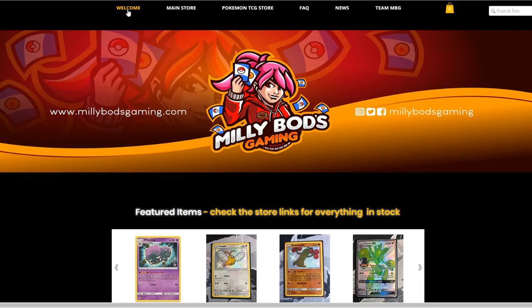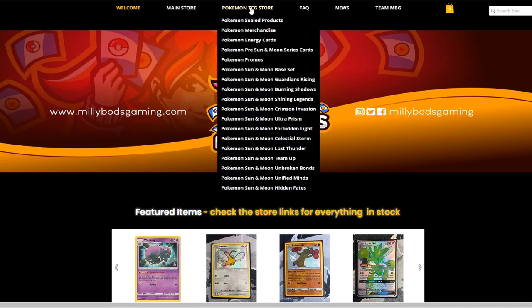If you're from Europe, MeleeBotsGaming.com is a great option to get your cards from. They have all sorts of sealed products, merchandise, and all the sets available from Pokemon Sun and Moon upwards, including the latest Hidden Fates set. Don't forget to use the Table One code when checking out to get a further 5% off your final purchase.